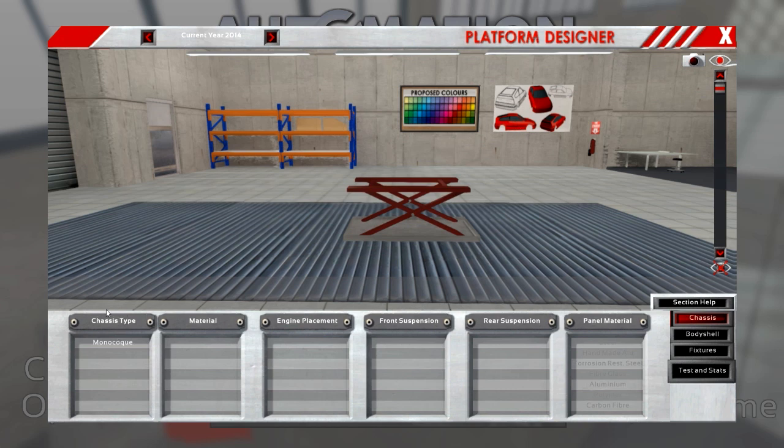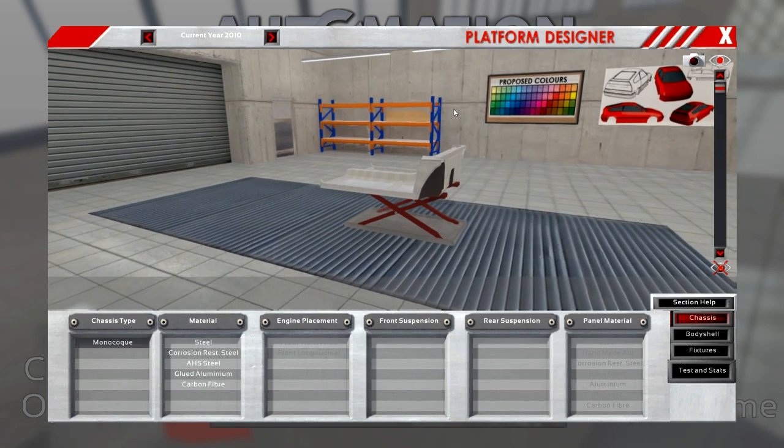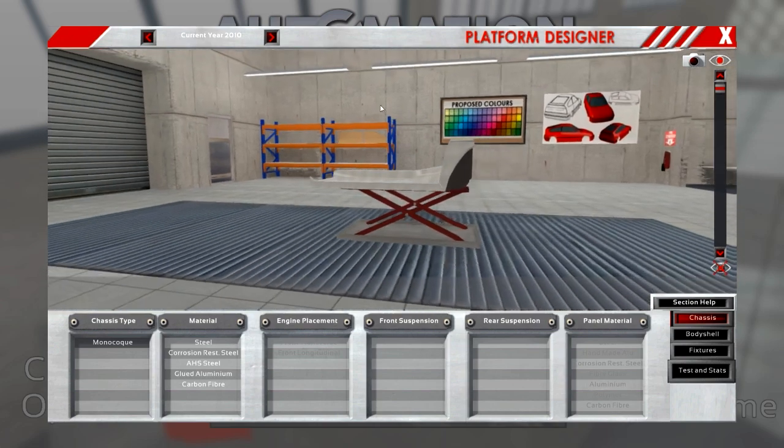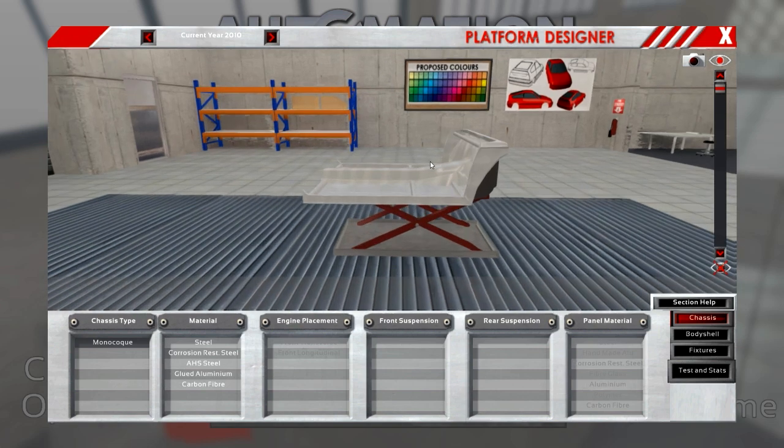To do that, we can't go over the top in expenses, but we can still start with pretty expensive stuff. Let's start with the chassis — right now only monocoque, no more options; there will be more as updates come. Let's choose the year: 2010 is a good year to make a car. Depending on the year you choose, you can have different technologies. The more modern, the more capabilities you can extract from your engines and the more options you will have.